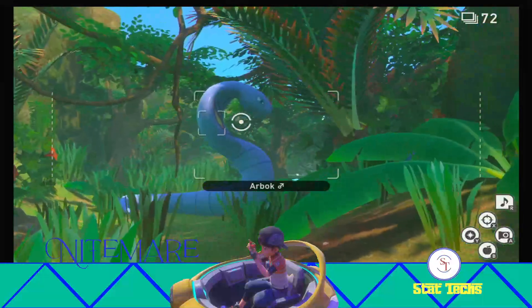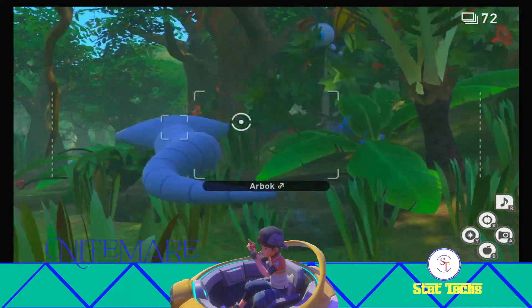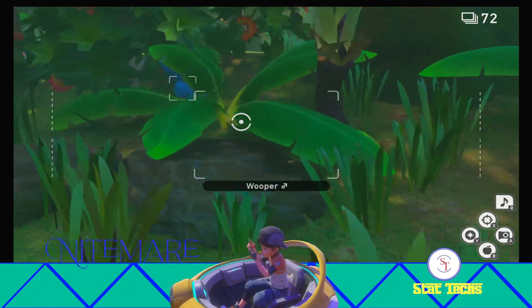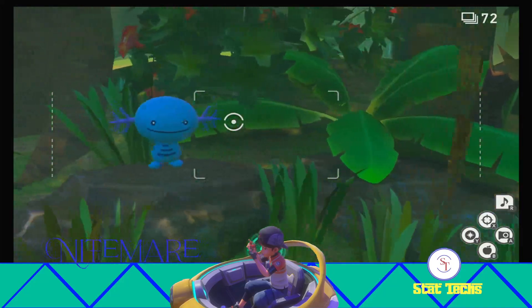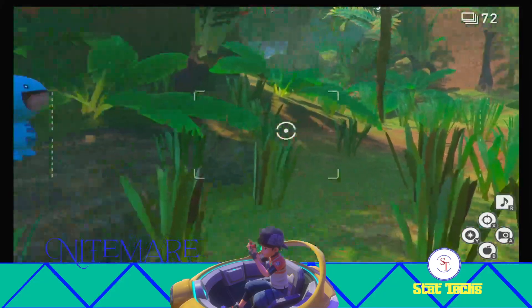Then go ahead and turn around and you want to hit Arbok here with a Fluff Fruit, and that's going to get it out of the way. Then Wooper should come out from behind the bushes there. Wooper and Bounsweet are going to be the Jungle Buddies we're looking for for this achievement.